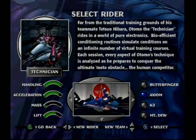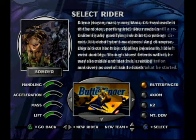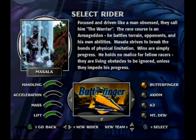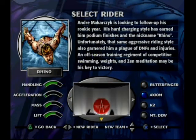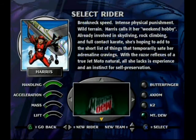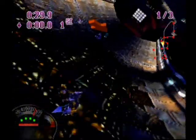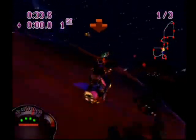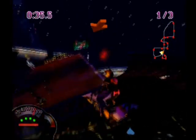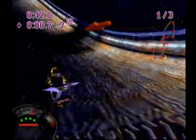You'll start out by choosing your rider, each of which represents certain sponsors — it's good to know Butterfinger's still around in the future. Each rider has different handling, and you'll really notice how much they differ once you get used to a specific rider. The tracks feature a few different themes like swamps, post-disaster areas, and the skies above a futuristic city. These tracks get damn tough; I've always had a bit of an issue with the difficulty of the Jet Moto series.